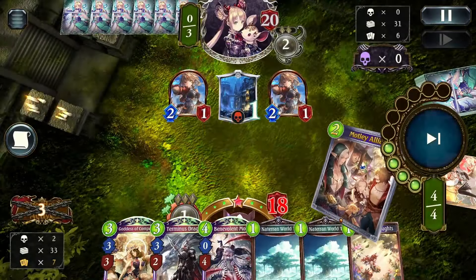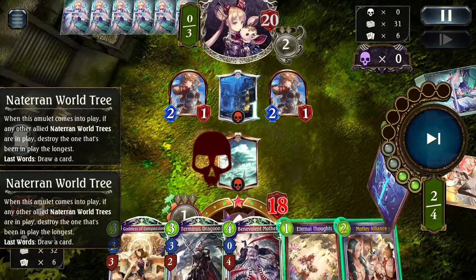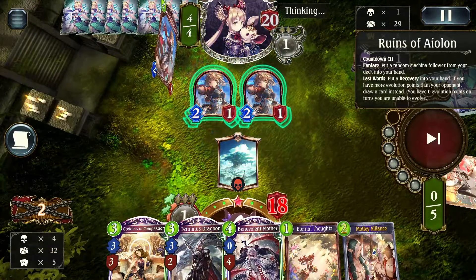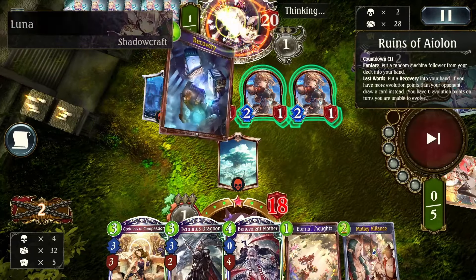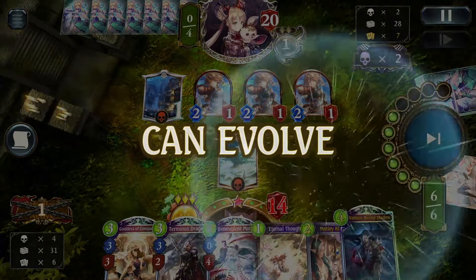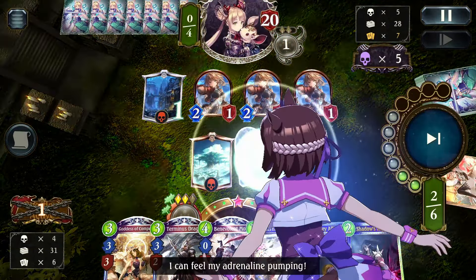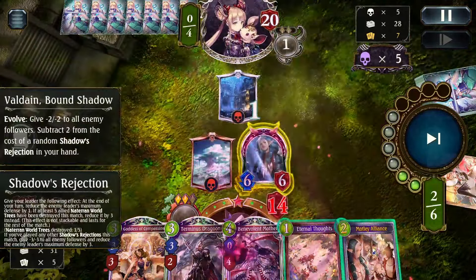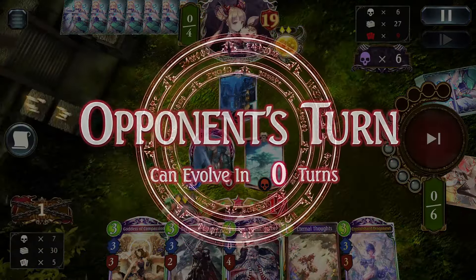My opponent is just playing a bunch of hoverboard speedsters, but we don't really care because we have a lot of healing, so we'll just go ahead and try to draw through our deck. We're able to draw an Aragan Oracle so we just go ahead and ramp. For this matchup, I think it might actually be worth keeping Valdain — Valdain alone can win you this matchup a decent amount of the time. There's the Valdain, we do pick it up and slam it instantly.